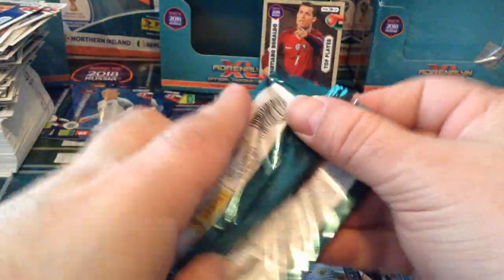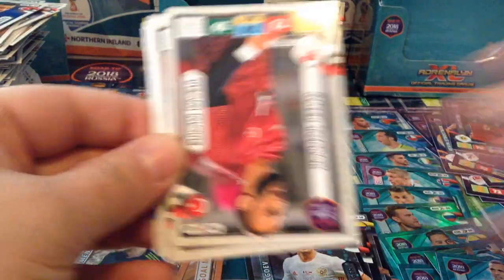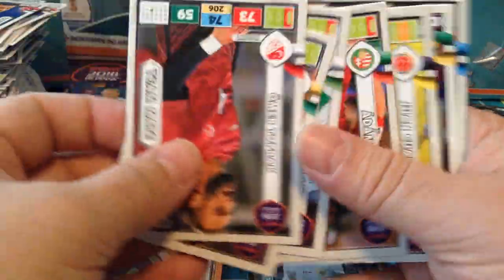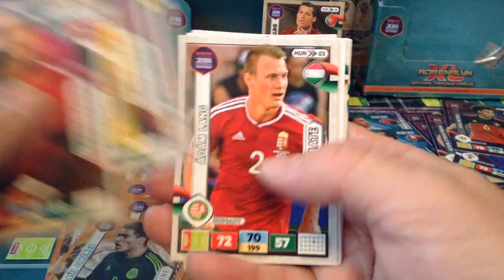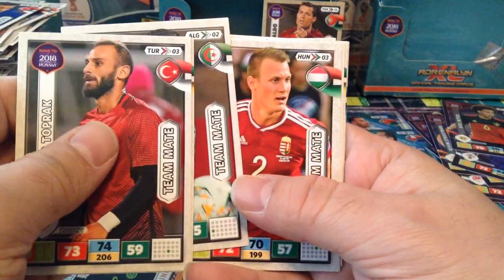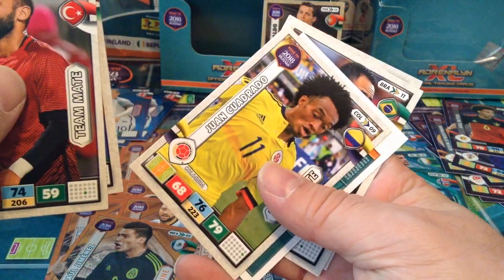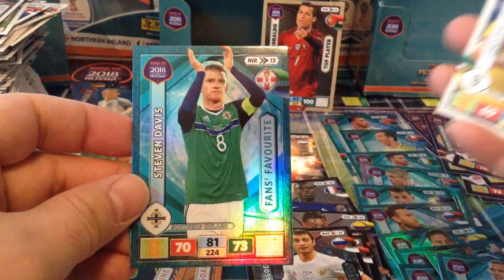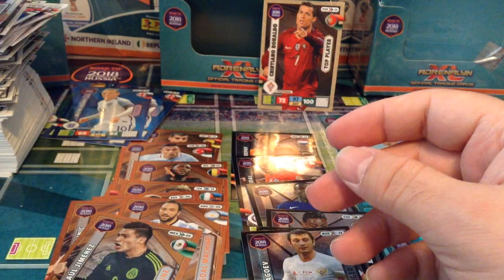Our last packet guys — a lot of base cards. Here we go: Neymar 89, 87, 58. Goulam, Adam Lang. That's Cuadrado. Special card is a fans favourite — Stephen Davis Northern Ireland — that's cool. Augusto and Buffon. Box is opened, complete.